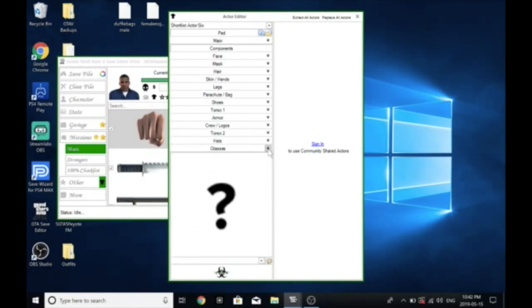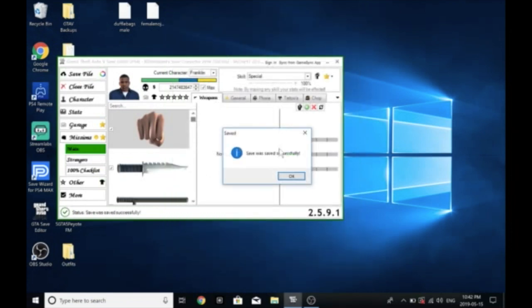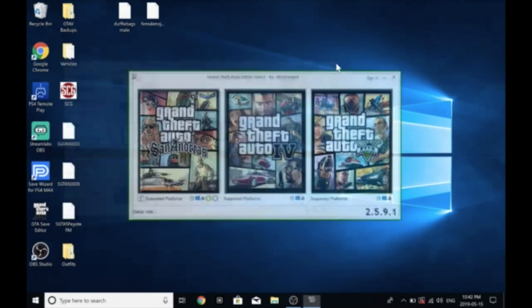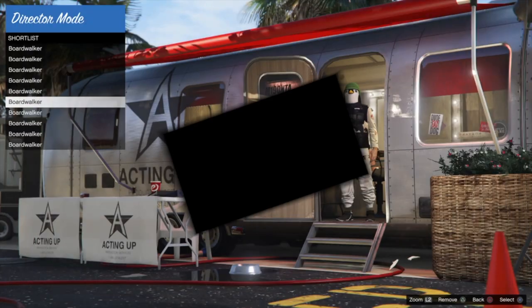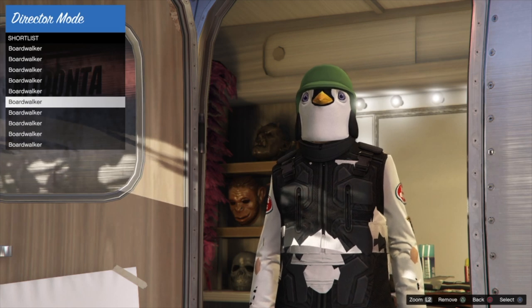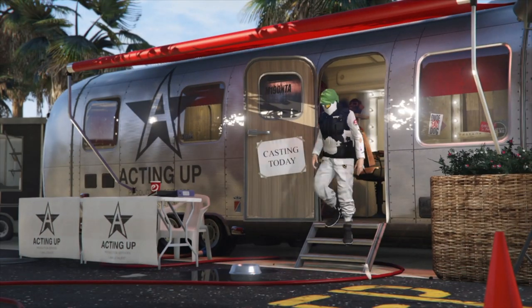That's pretty much it — glasses will go blank as well. All we're doing here in Save Wizard is making a merge outfit so that when we go from our male to female character, this will give us a merge outfit, which is what we need. The other components like your vest, pants, and shoes don't really matter, but put the logos that you want. The main things are those two tops — torso one and torso two — and the logos.